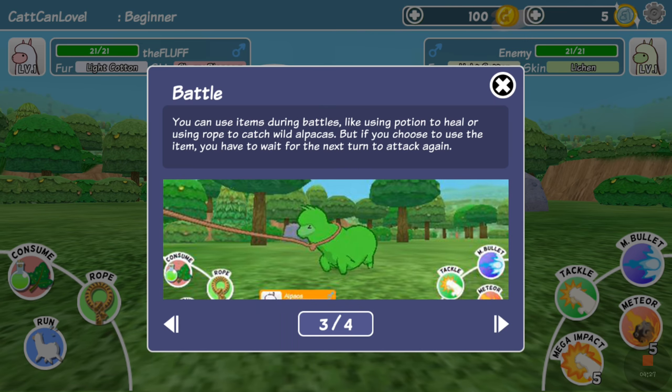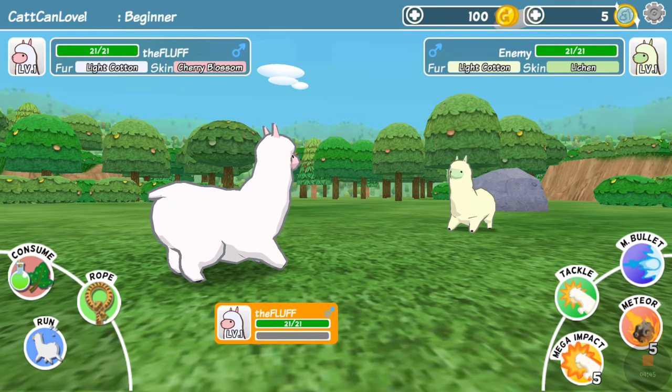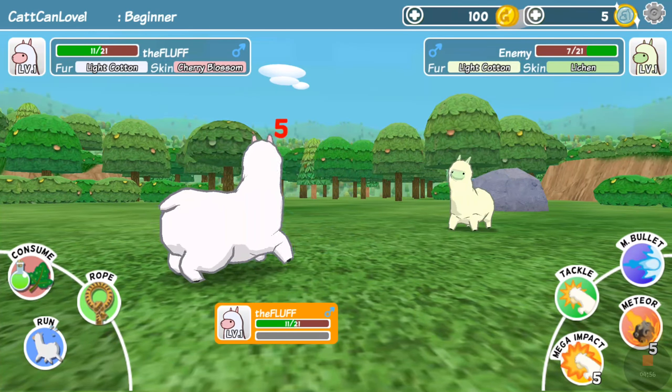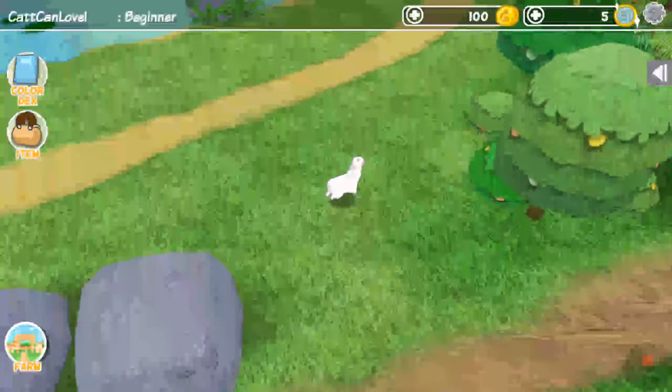It's so hard to press the button! You can use items during battles, like using a potion to heal or using rope to catch wild alpacas, but if you choose to use an item you have to wait for the next turn to attack again. You can also choose to escape — but we don't run from fights, we fight! Let's tackle him — tackle, tackle, tackle. He's dead! I got light cotton wool. Yeah, that's how we do.